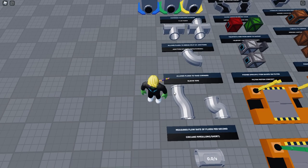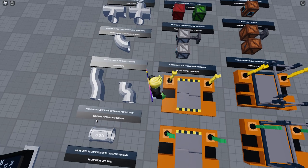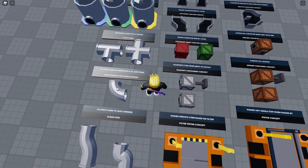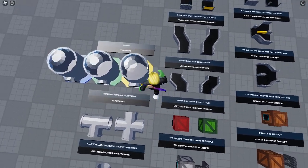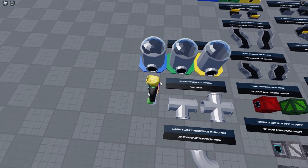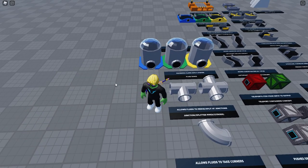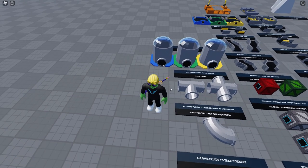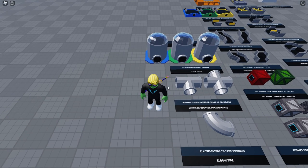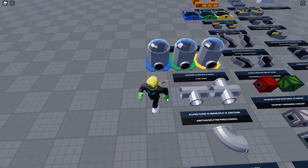Then there are pipes that move flow sideways — kind of an elbow pipe or chicane. There's also a basic elbow pipe for turning liquids, a T-junction, and a plus junction. These mirror the conveyor equivalents and cover all the basic pipe routing needs.